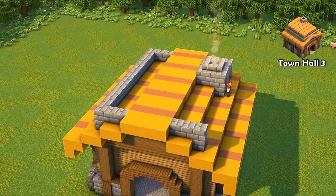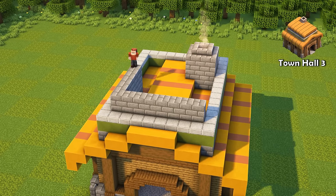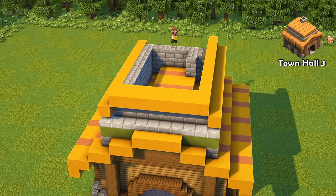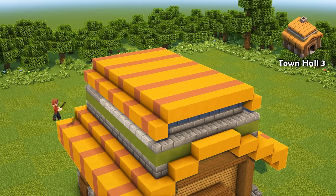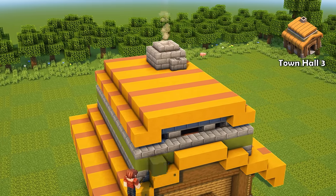Town Hall 3 expands with another small room on top, so it gets an additional roof. The new walls have a small stone stripe that adds some more color to the build. While it's only a small change design-wise, gameplay-wise you unlock the Laboratory, which is really nice.